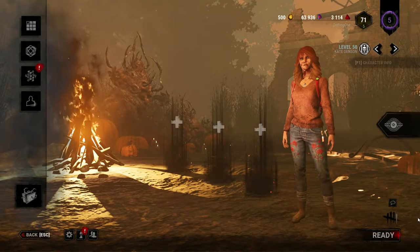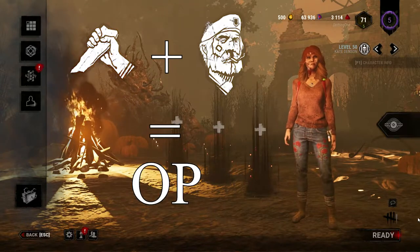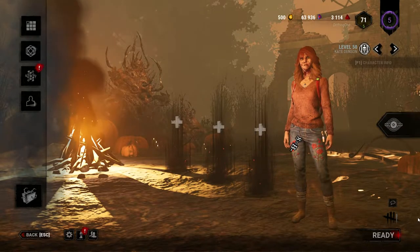I know it, you know it, we all know it — Decisive Strike and Unbreakable are the best combo for survivors in the game right now. It's so good and so unfair that people have gone about naming it the small PP build.